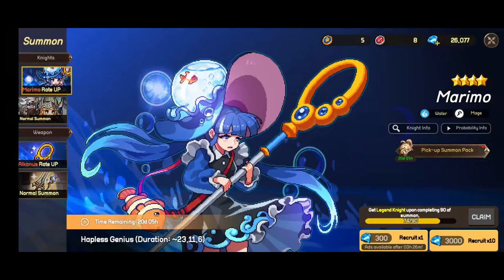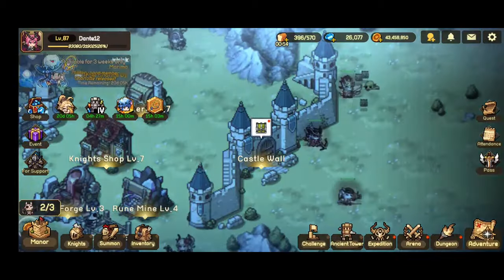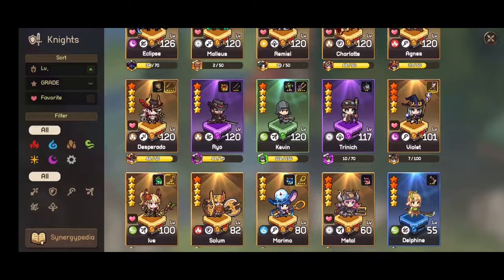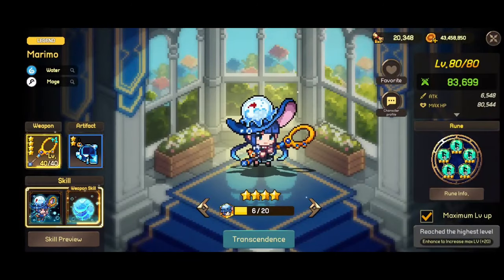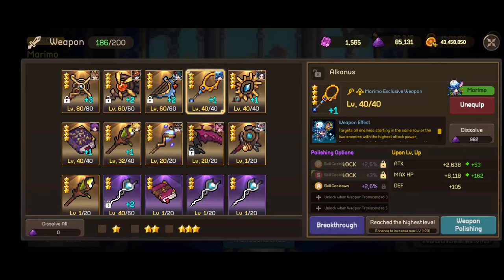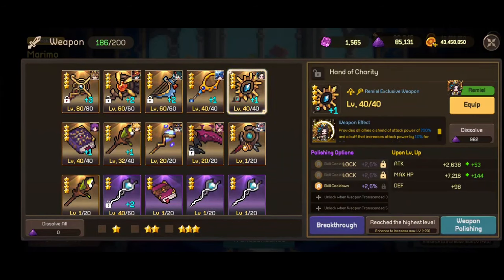Hi guys, here is Dante and in today's video I wanted to do a fast showcase of Marimo and her weapon. I was lucky enough to summon two of her weapons and I was able to summon her as well. Here she is — her weapon, I've already polished it, and the stats are the same as Ramiel.